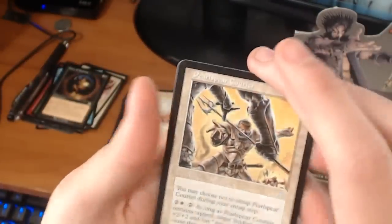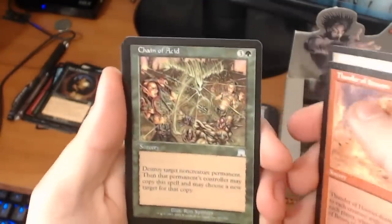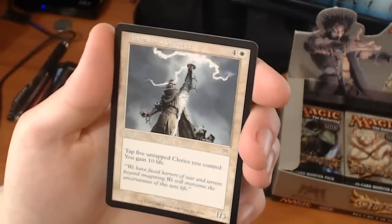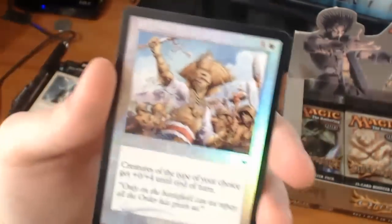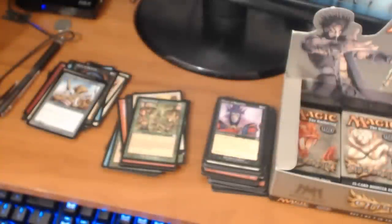We have a Pearl Spear Courier, a Thunder of Hooves, a Chain of Acid. And our rare is an Ancestor's Prophet — it's a 5-drop for a 1/5. Tap 5 untapped clerics you control and gain 10 life. We do have a foil — it's a foil Defensive Maneuvers. Give me some input guys — what boxes would you like to see unboxed? Not anything crazy like Alpha or Beta, but just what boxes would you be interested in seeing? I'll see if I can get my hands on them.